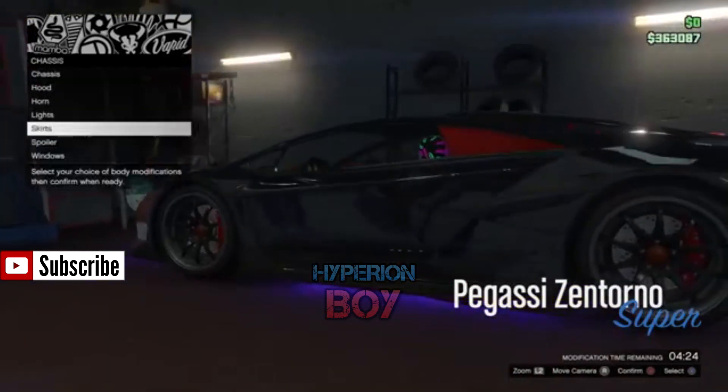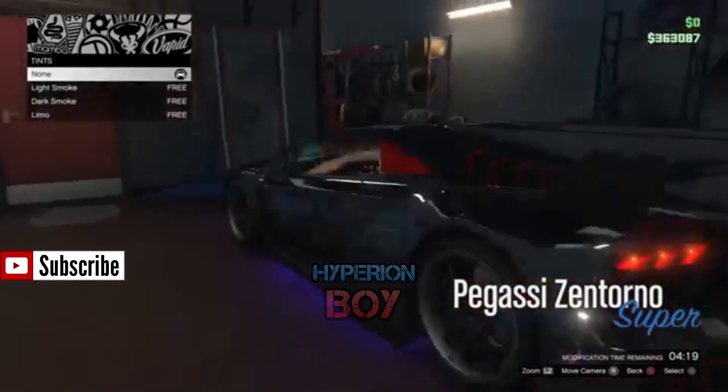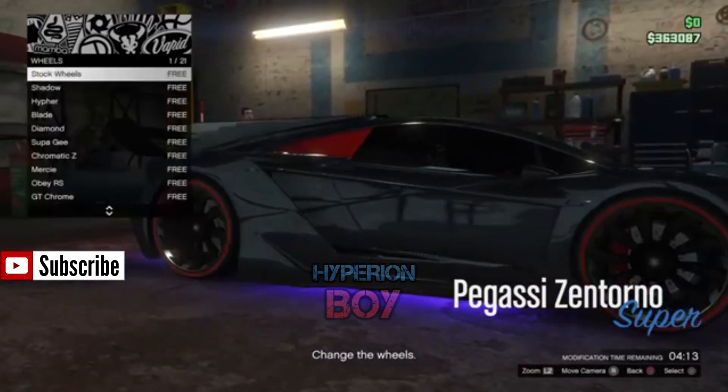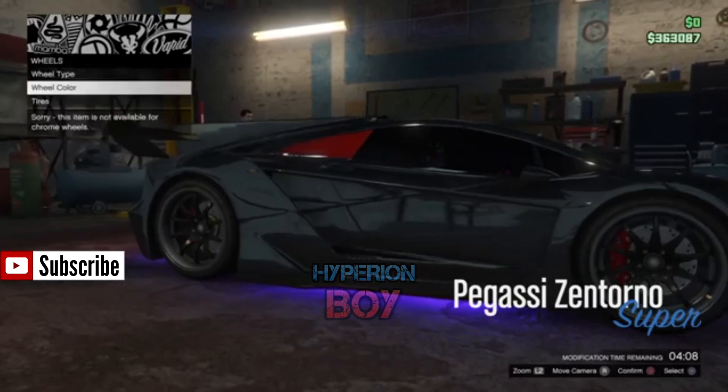Once you've done all this, you'll notice the game will go a bit funny and it will say 'waiting for players' at the end. It should do — if it does, then the glitch has worked. If it doesn't, you'll have to redo all the steps, so fingers crossed it will say 'waiting for players'.